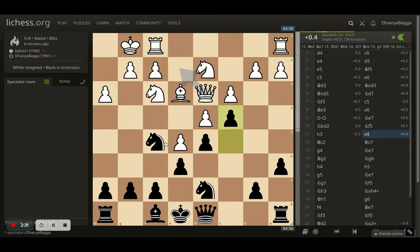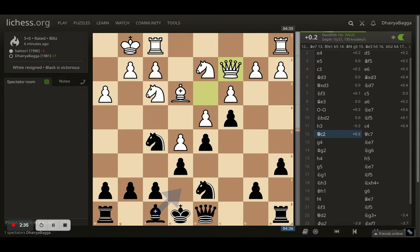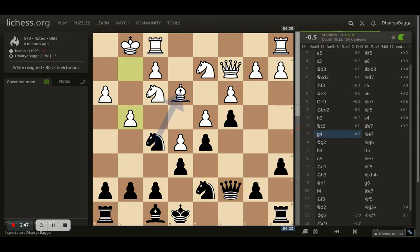White plays h3, trying to maybe play g4 as well to kick my knight away. I played c4 early, trying to make sure the queen is moved away. Queen goes to c2, and I place my queen on c7 - not the ideal square here because the pawn chain is too strong and penetrating through it is going to be tough.